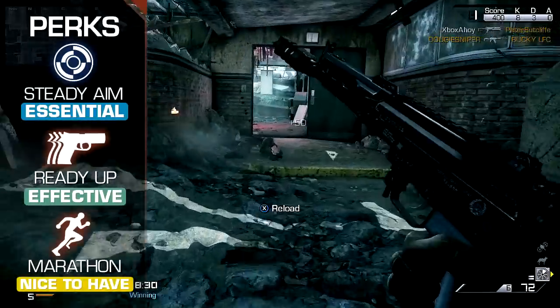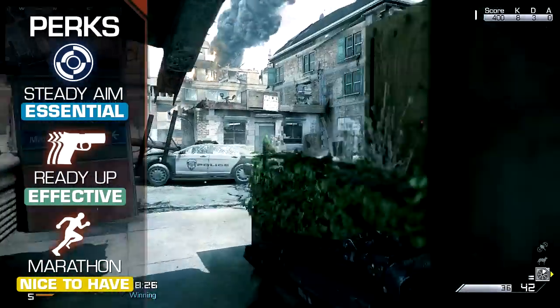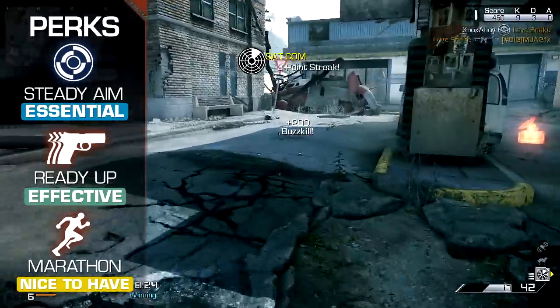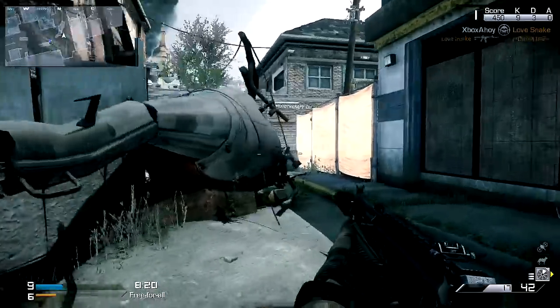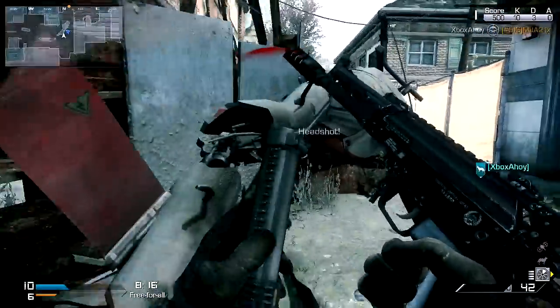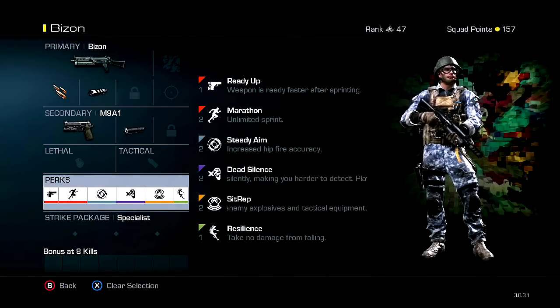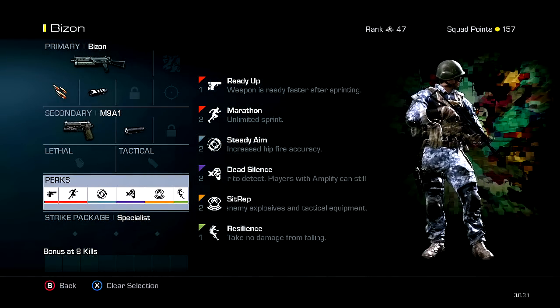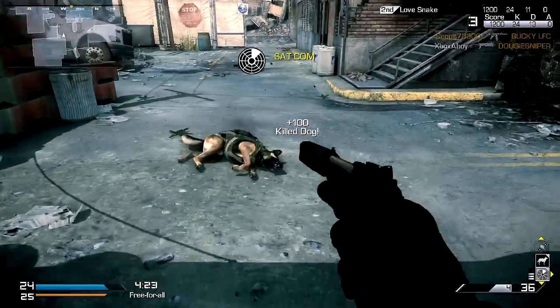For objective game modes, Marathon can be a good pairing as well, permitting faster coverage of larger maps to arrive at critical objectives sooner. Sprinting everywhere can be reckless, but with practice mobility perks can prove decisive through good positioning. Beyond this, you can invest in your preferred handling or stealth perks. Taking a secondary weapon to fall back on can be useful if you're ever caught with an empty magazine.